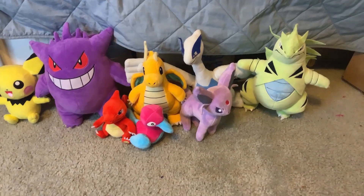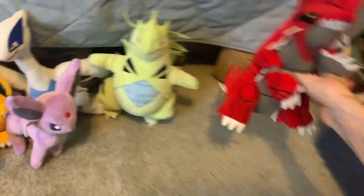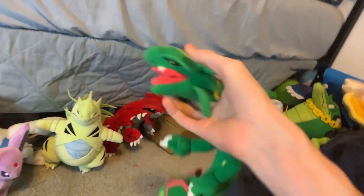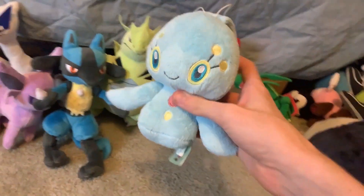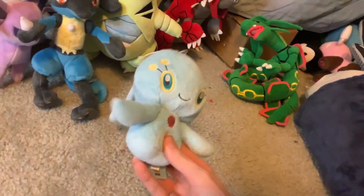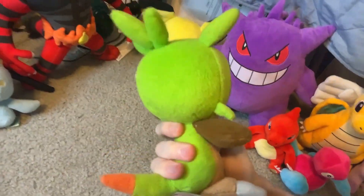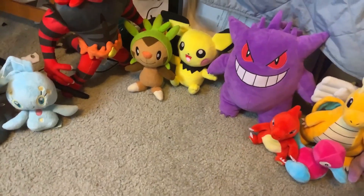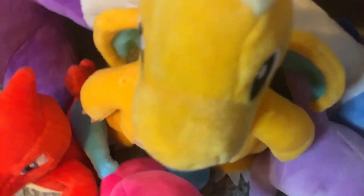I'll bundle up Gens 3, 4, 6, and 7 — I don't have any new ones from Gen 5. From Gen 3 we have Groudon and Rayquaza, to complete the three weather boys. Gen 4 includes Lucario — I think this one was made by Sanei — and Manaphy, which I kind of just randomly got in a lot with a different plush. And Incineroar from Gen 7. For Gen 6, Chespin — I actually managed to find him, he was lost and now he's been found. So now I have Chespin and Fennekin. Still no Tomy Froakie, because that is Twisted Froakie — you'll figure out why later.